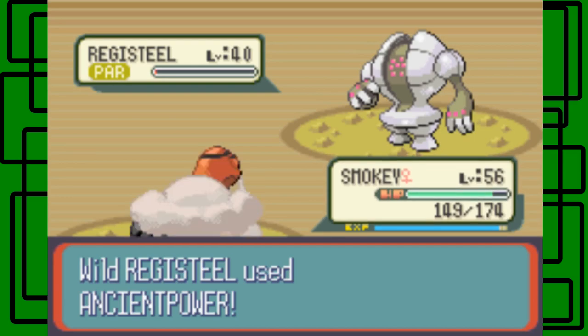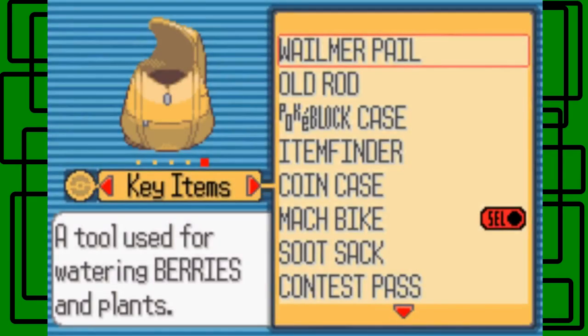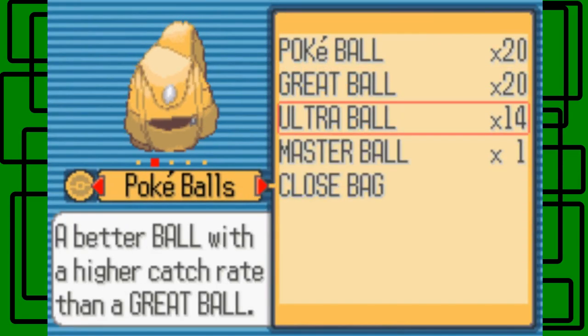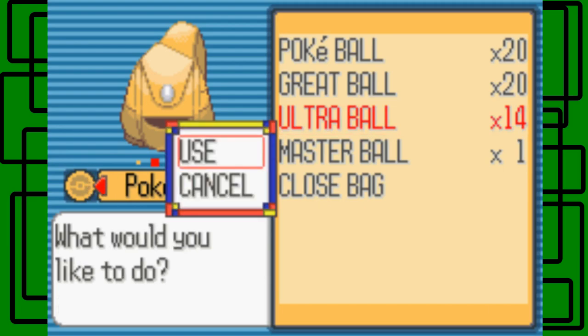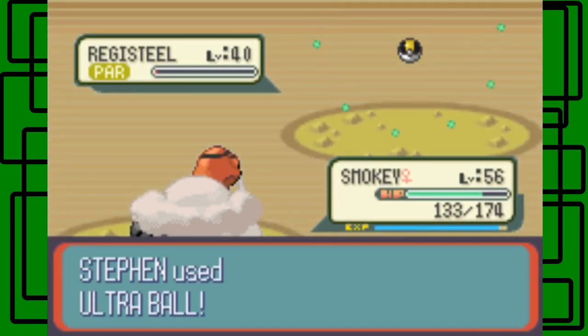Now we can sort of throw in the Ultra Balls, which — I forgot to buy more Ultra Balls, yeah. But I only used four Ultra Balls on Regice for the second part — when I recorded the second part of the last part. So that's good, because I started with 18 regardless, because I kept on having failed takes and failed attempts. So when I reset, I started back with 18 Ultra Balls — that's nice. Let's try to catch this thing with the 14 Ultra Balls we have left.